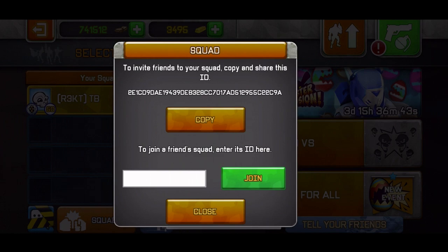It should be customizable — you should be able to change it yourself. So here's what I'm suggesting: I want them to add a change button next to the copy button, where you can change your ID to whatever you want. Like I could change my ID to T-20 and whoever puts T-20 joins. So it's really easy.